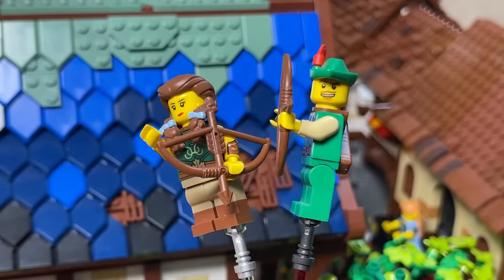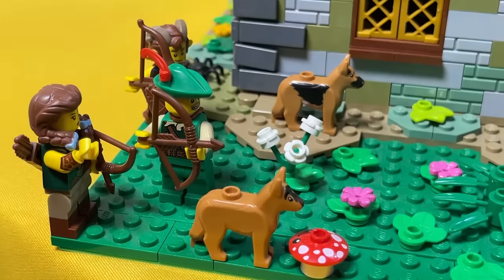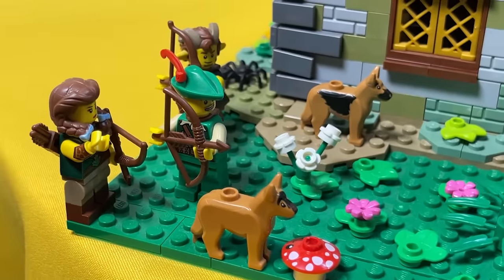Among the archers, of course, are several custom figures made from parts from a centaur, fawn, barbarian, and various accessories. The detachment is supplemented by several faithful hunting dogs.